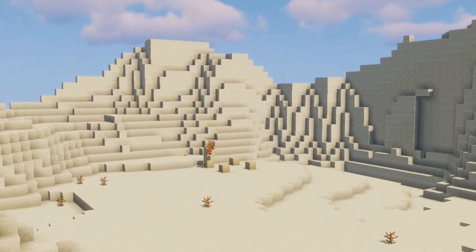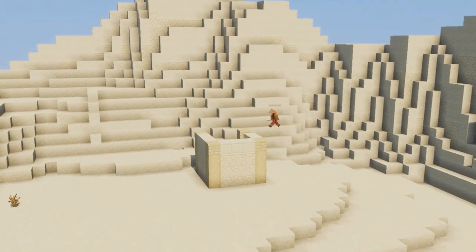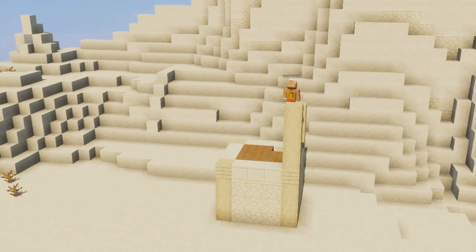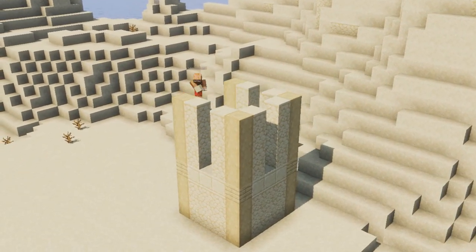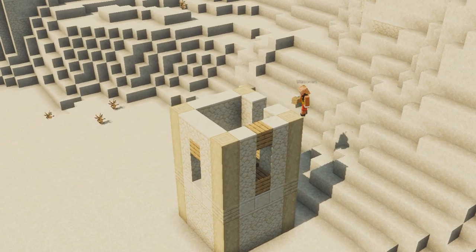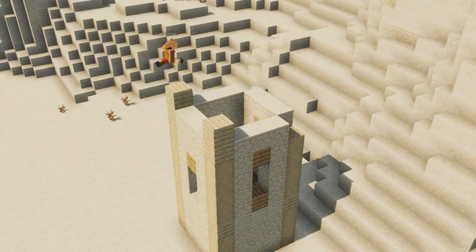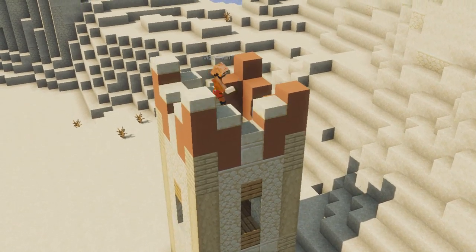The first thing that I want to do is to build the biggest tower in the back of the building. This is a five by five square with strip birch on all of the corners and then sandstone in the middle. We're just going to raise this up to make it two floors high and then add a little border in between using the cut sandstone and then put in a couple of windows.